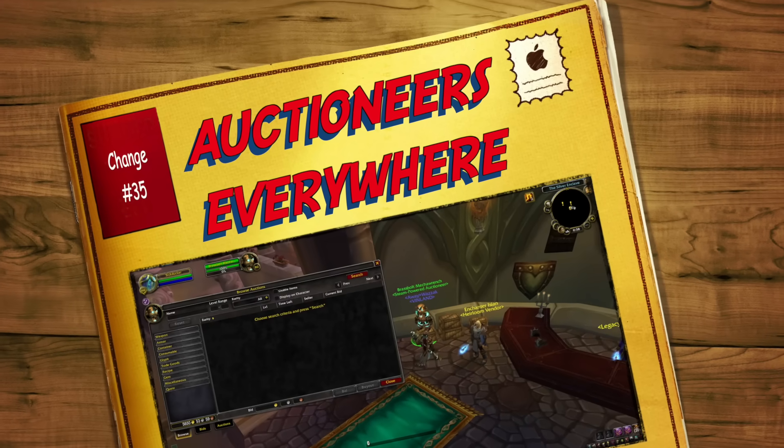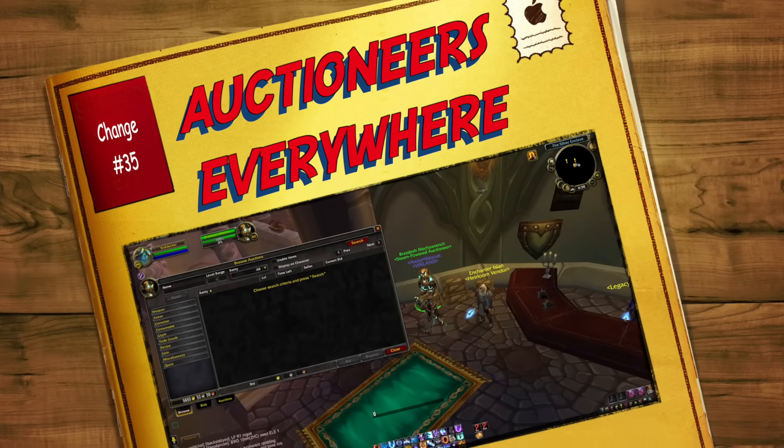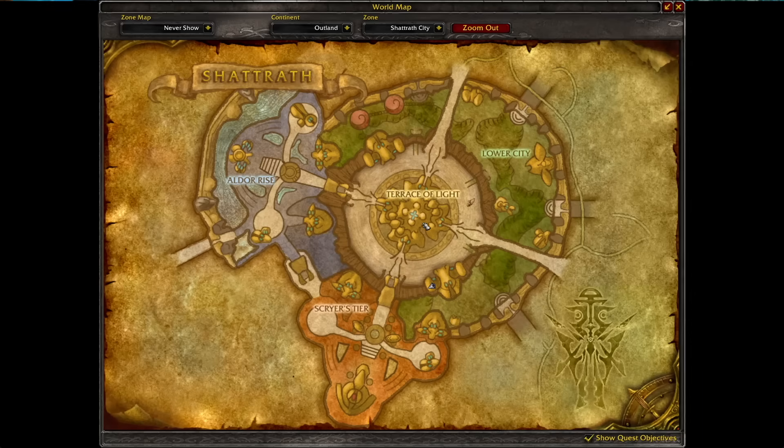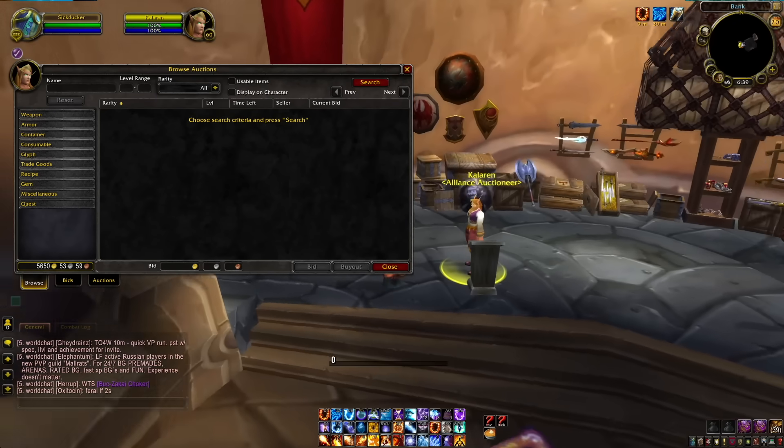In at number thirty-five: the Auction House. There's now an auction house that doesn't require Engineering in Dalaran and also in Shattrath. It's a minor quality of life change, but if you're leveling through Outland and Northrend, it's a nice little improvement.